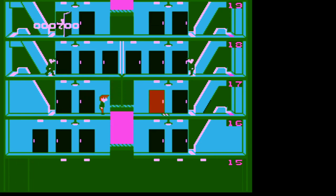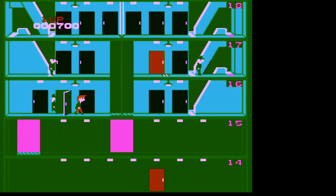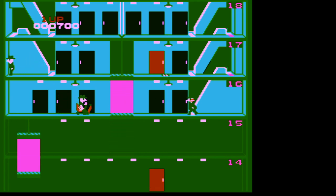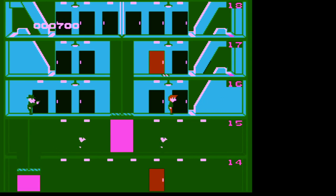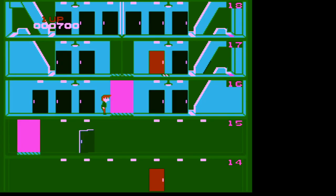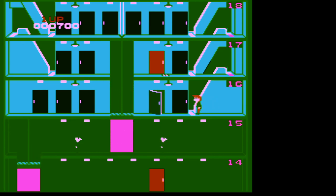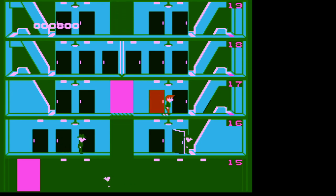I've got to get to the red door to deliver this package - gotta do it without getting hit. The controls are a few milliseconds behind, which is noticeable. You can see floors 15 and 14 in the darkness. If you go up the escalator, you can also shoot out the lights and put the room in darkness.